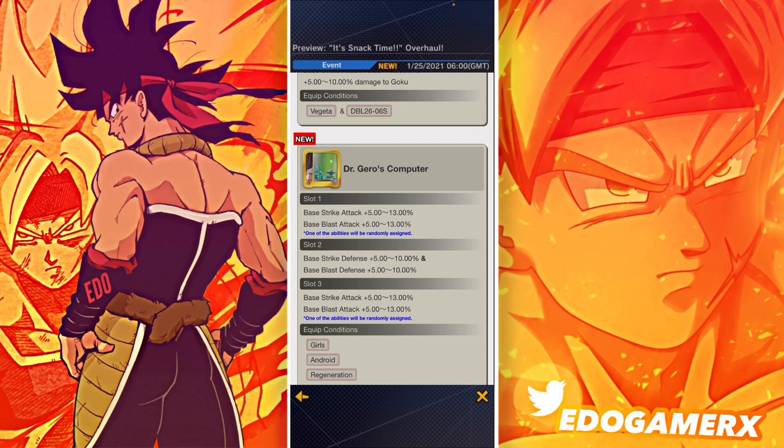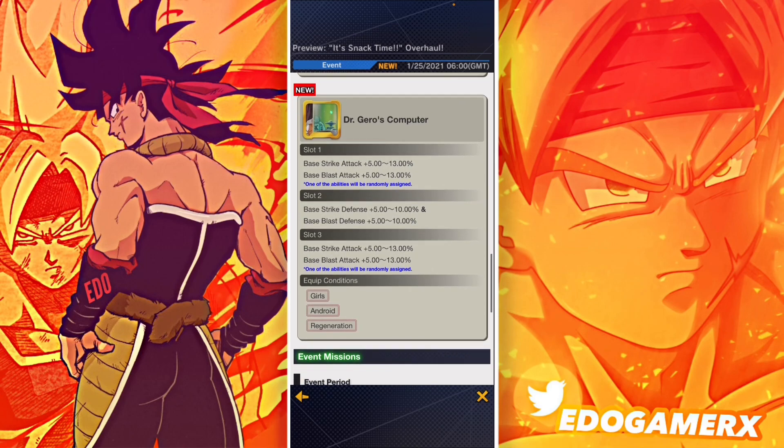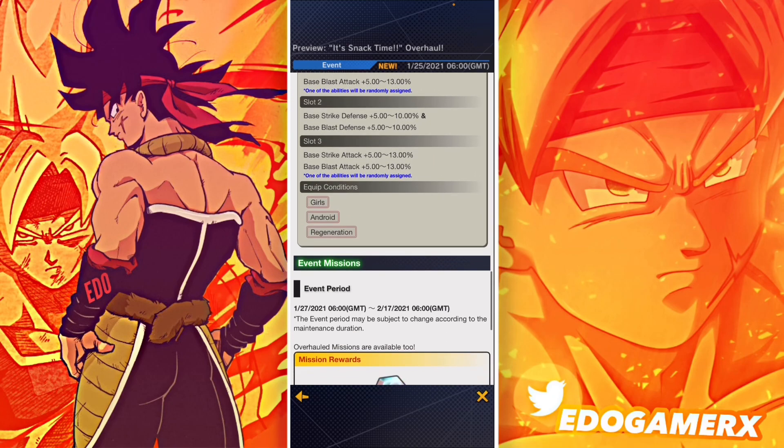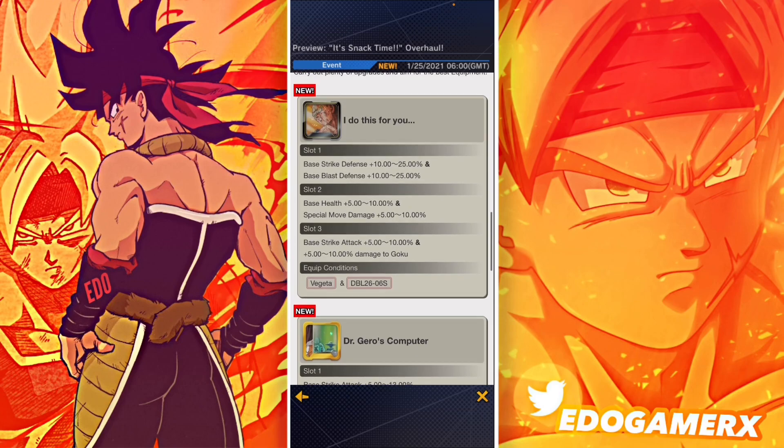Next we have the Dr. Gero's Computer equipment, which is for Androids and Regeneration tags. Slot one provides strike attack and blast attack, which is really decent, and I think this is a free equipment. Slot two provides strike defense and blast defense, which is really good. Slot three also provides strike attack and blast attack, so you're getting double strike attack and double blast attack — really good for Androids and Regeneration.